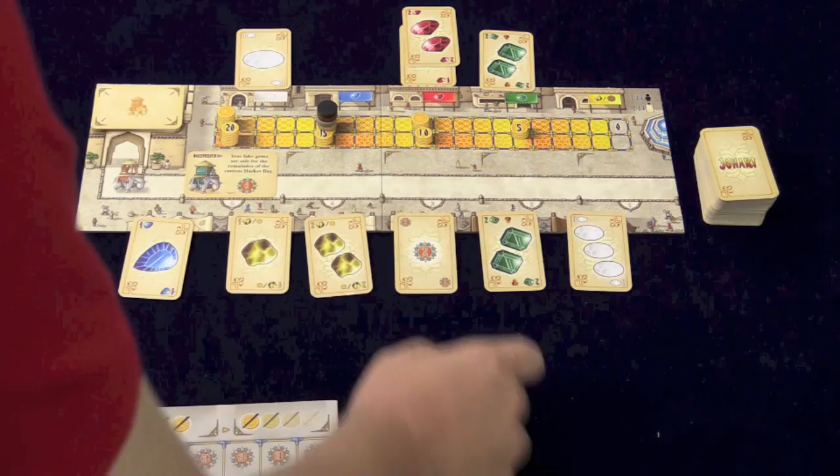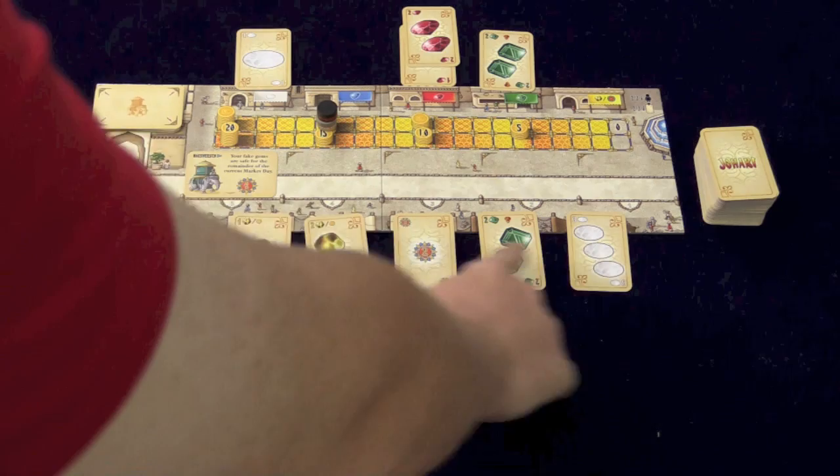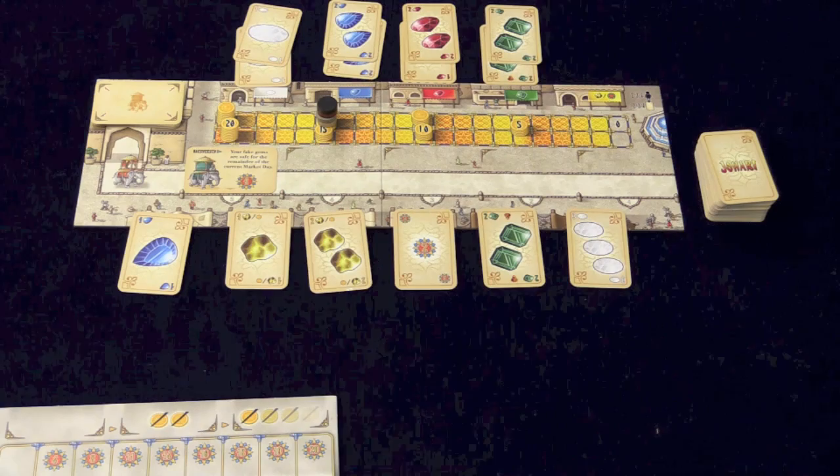Here's the main board area. Up here we have stores, and each store sells a different kind of gem. The last store sells gold and victory point cards. Down here we have markets, and those markets can have whatever gems are in them. I have it set up here for a four-player game. At the beginning of each turn, you'll draw cards equal to the number of players and place them in the top markets basically by what gem they are, so there are different gems in each market.